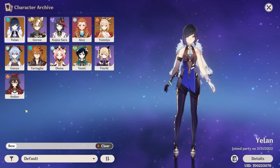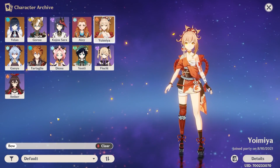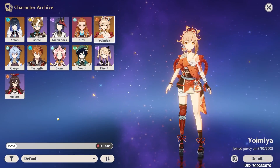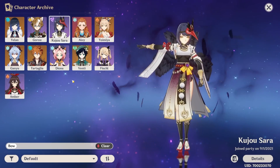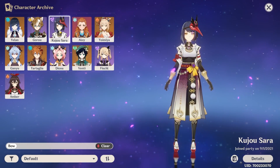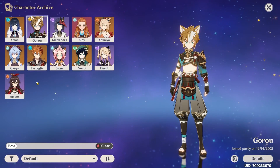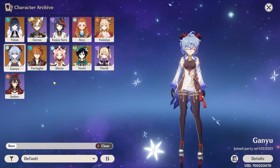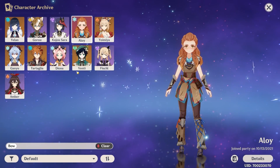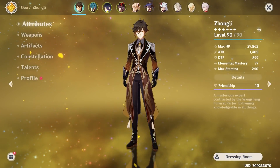Besides the obvious Yelan, who else would take a big advantage of this bow? Any damage dealer, really. Yoimiya is kind of an exception because Thundering Pulse is probably still gonna be better. And if not Thundering Pulse, perhaps even Rust. I think it'd be amazing for Blizzard Strayer Ganyu because you kind of want to stack as much crit damage as possible since she's gonna get most of her crit rate from the Blizzard Strayer set anyway. Basically, it is a pure damage bow, so any bow user that focuses on damage — which is the majority of them — will take good advantage of it.